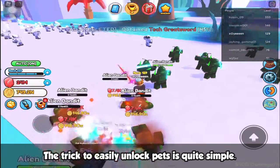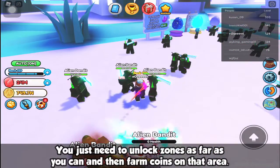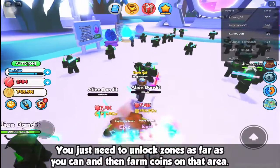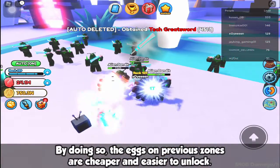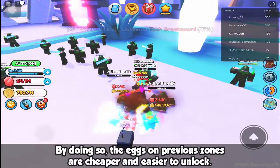The trick to easily unlock pets is quite simple. You just need to unlock zones as far as you can, and then farm coins in that area. By doing so, the eggs in previous zones are cheaper and easier to unlock.